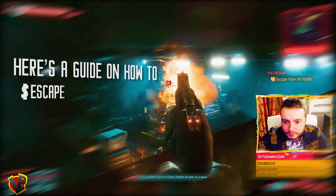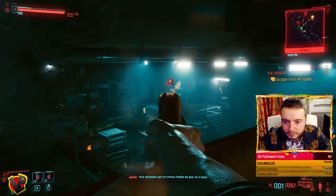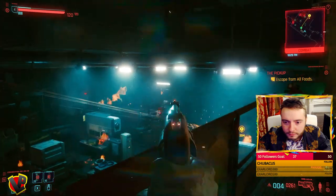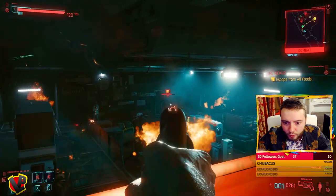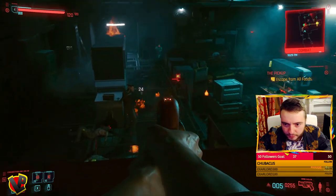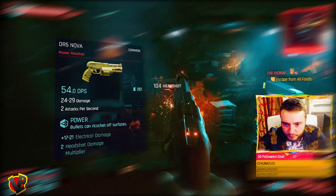Hi guys, here's a guide on how to escape from all foods and on how to defeat the Militech agents. I'm playing on hard difficulty and I'm using a DR5 Nova, which is a cool revolver that does 30 damage plus 20 electrical, multiplied by 2 when you headshot.